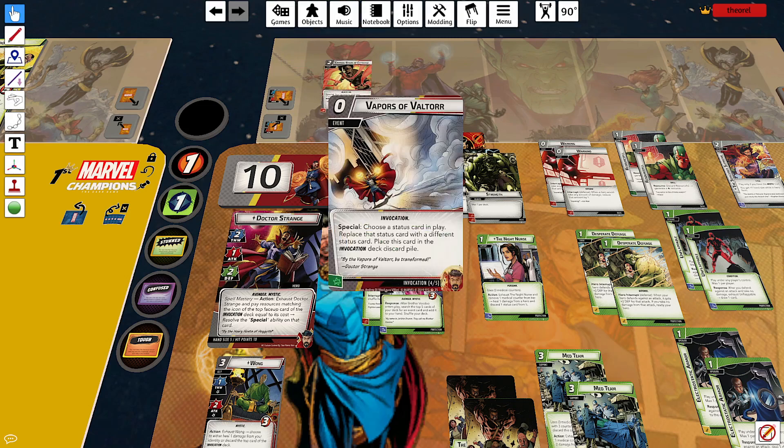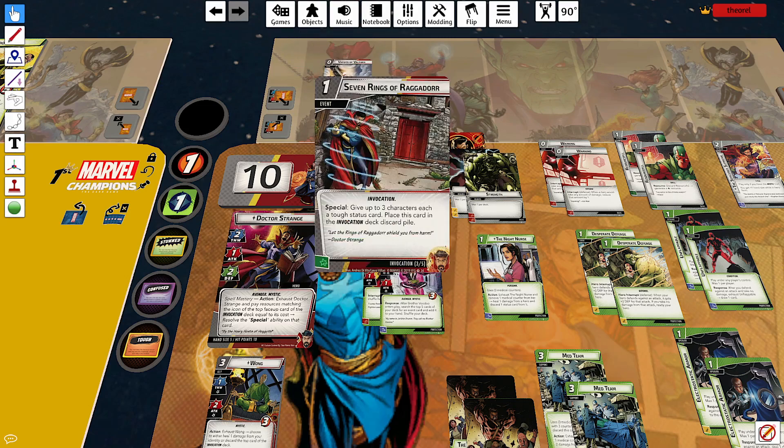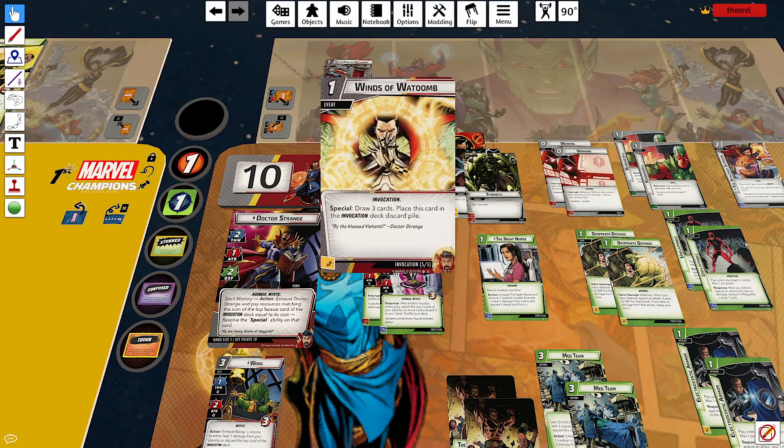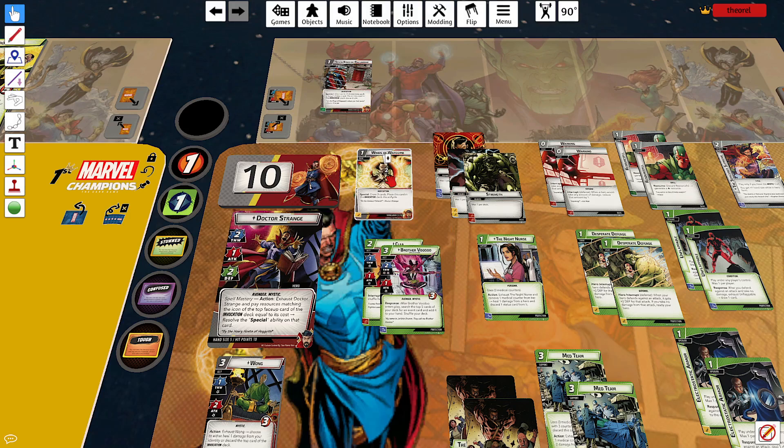Vapors of Valtorr does something unique. Seven Rings of Raggadorr gives up to three characters a tough status — that's in line with a protection card. Winds of Watoomb draws three cards and costs zero. So paying two to draw three is good, but it's kind of like just an extra double resource. And Images of Ikonn costs three, removes four threat, and applies a Confuse — right in line with what Black Widow has. So if these cards were in your hand and cost two extra resources without exhausting Doctor Strange, that would be pretty much fair.